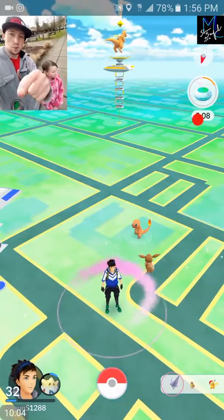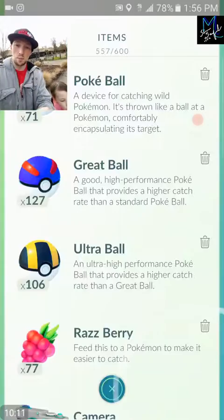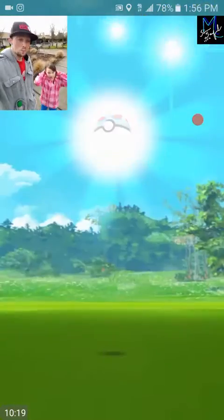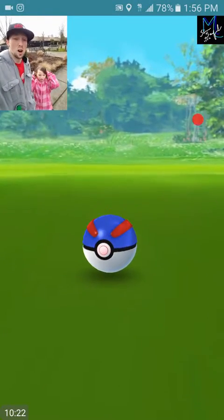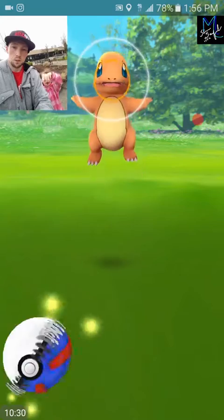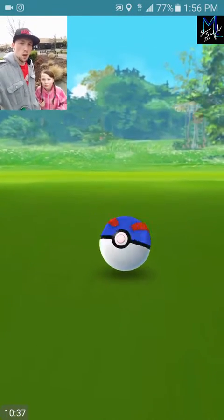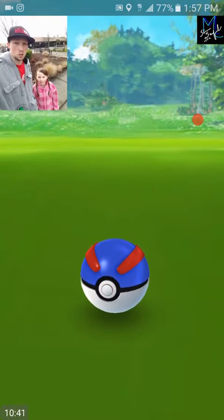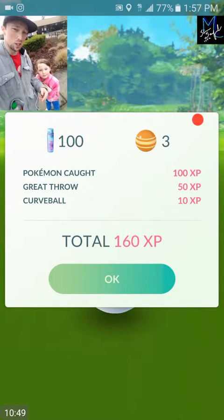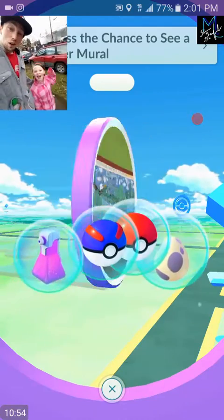Alright guys, we got another Charmander here. I'm liking this update with all the starter Pokemon showing up more often - it's awesome. If I were you guys, prepare yourself because you're gonna be wasting a lot of balls trying to catch these guys - seriously. Maybe that's why Niantic went ahead and did the bronze, silver, and gold boxes - they prepared you with a bunch of Pokeballs. They knew it was gonna cost a lot to get all these starter Pokemon!